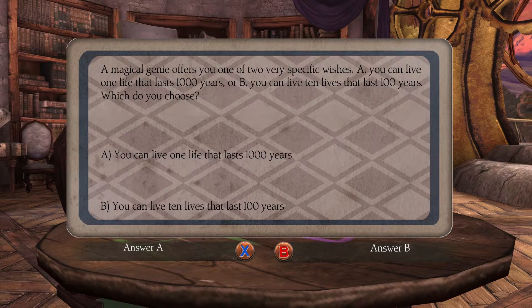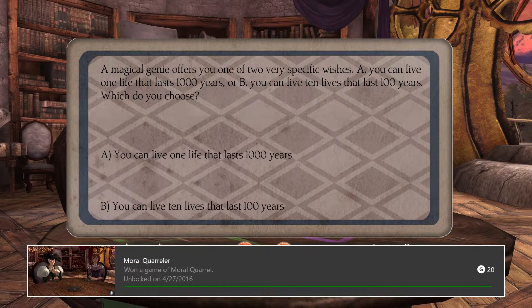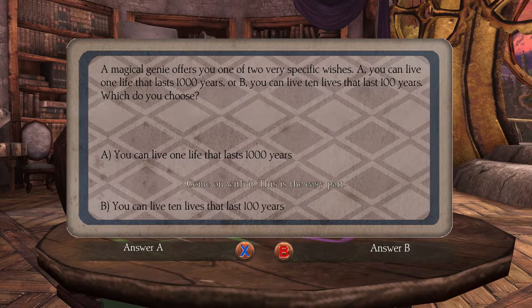The third achievement is called Moral Quarrelor, and you unlock this one by winning a game of Moral Quarrel. If you want to side with V, she tends to pick the more logical, courageous-type answers, while Niece tends to pick the more fantastical ones.